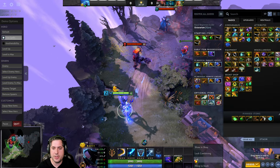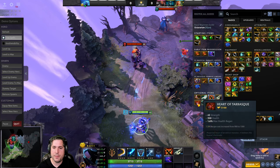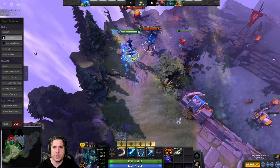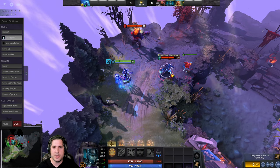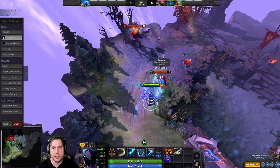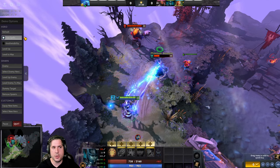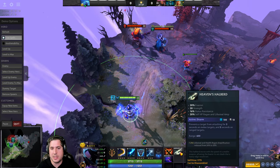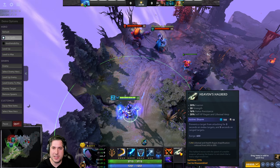Heaven's Halberd is great if you're against someone like Phantom Assassin — they can just right-click you and kill you, but what you can do is disarm them and now they can't do anything at all. The interesting thing is that you could Static Link them while they're hitting you, then disarm them — you're still stealing their damage, and when they're no longer disarmed, all their damage is gone. You can use it to disrupt an enemy carry by taking away the moments where they could have done damage. For that time period where they're disarmed, you're able to hit them freely and steal all their damage. You could even Static Link one hero and disarm another, effectively disabling two carries on their team.